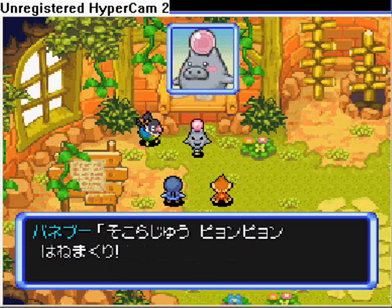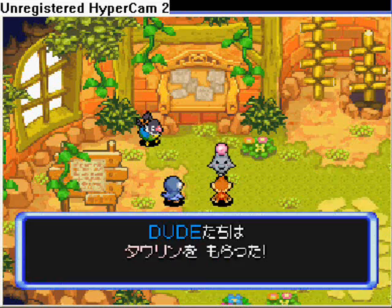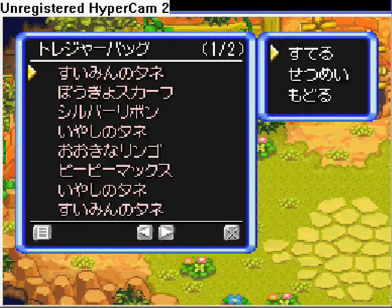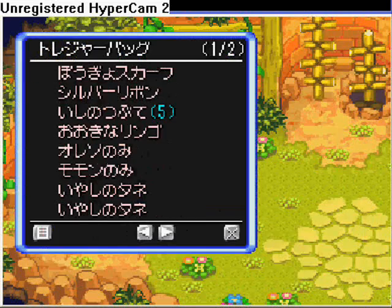Hello everyone, it's D.3E here and this is part 5 of the Explorative Sky playthrough. This is Sproink — he just gives you a ton of items. I can't remember what they are, I think it's orange berry and stuff like that.